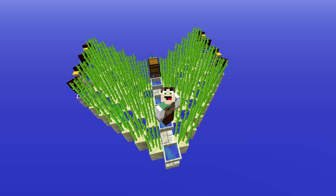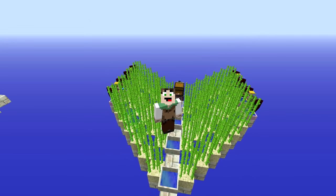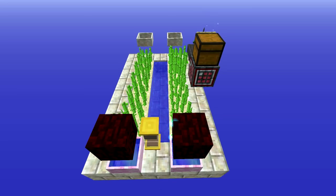Welcome everybody, we are here with a sugar farm tutorial for Botanica. This sugar farm will go all the way from making the sugar cane to breaking the sugar cane to making it into sugar. This one in front of me is the design I came up with — I think it looks pretty cool — and we're going to be showing you how to build this one, but first we'll show you how to build a simpler one, since it's the same concept and a bit easier to explain.